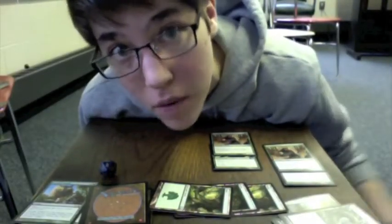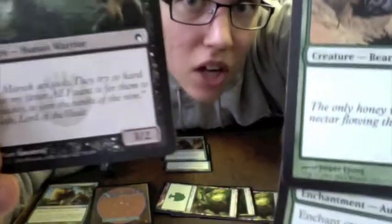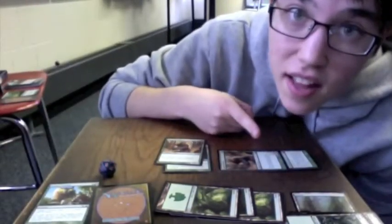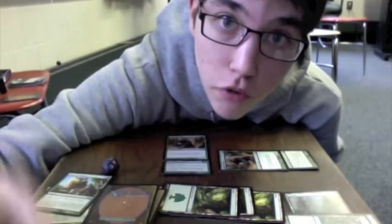Now you get to attack with your creatures if you want. This is how combat works: this is our attacker and this is our blocker. This guy's a 2-2 but we got a cool enchantment giving it plus 2 plus 2, so he is now a 4-4! My blocker is just a lowly 3-2, which means it only takes 2 damage to kill him. Both guys deal their power to each other at the same time — the 3-2 deals 3, not enough to destroy the 4-4; the 4-4 deals 4, completely wrecking my dude! So my guy goes to the graveyard, and this guy lives to untap next turn. Combat's over and you can play more stuff if you want!